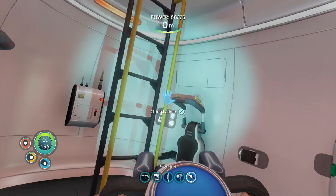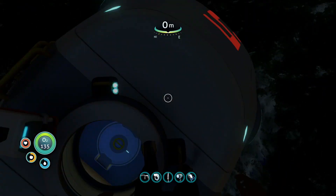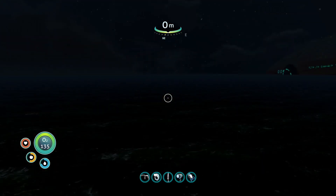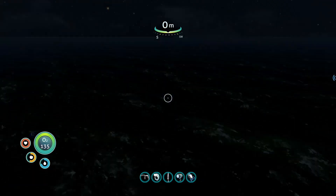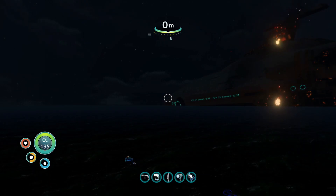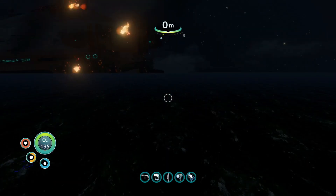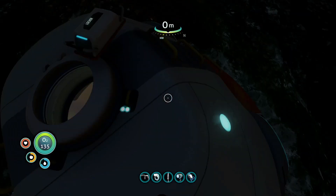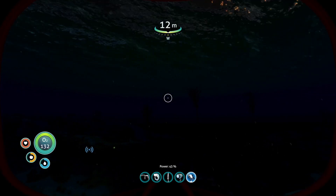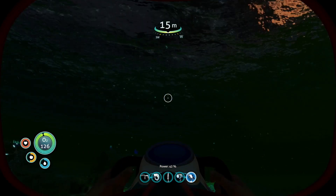For some reason it keeps tilting my life pod and I don't know why, so it's not sitting flat. Later on in this game once I've built a little habitat - which I think we might start building a little base today - we can then explore a bit more, store all the resources down there, and eventually build a moon pool. Let's have a little look around and head that way.